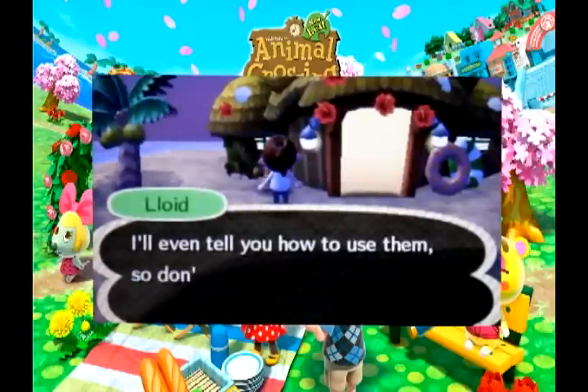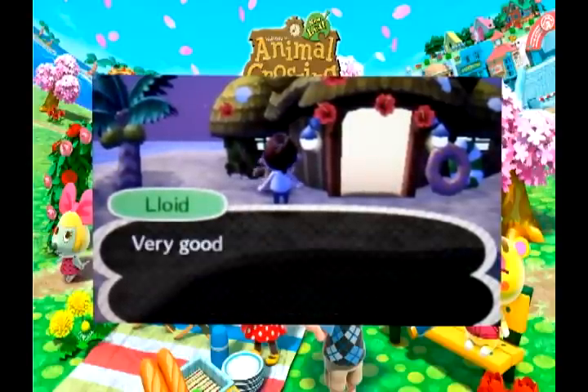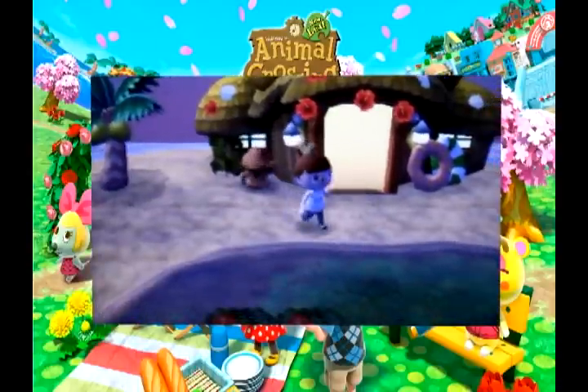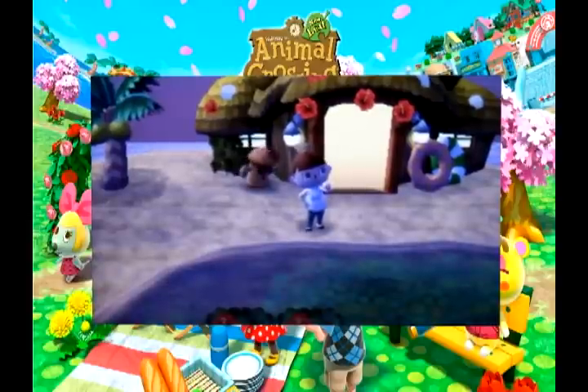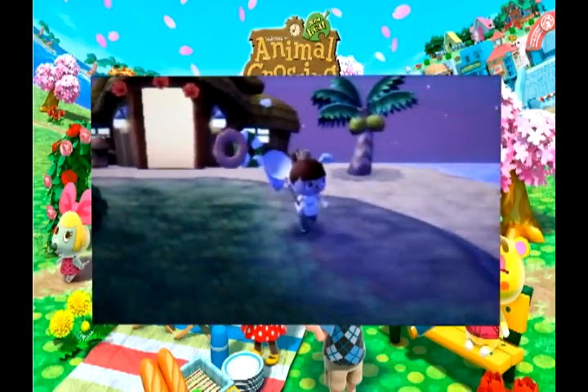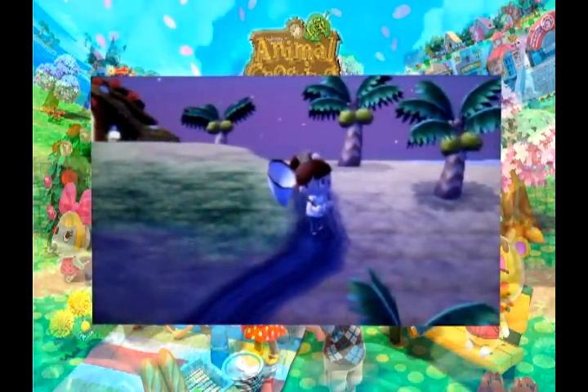Head outside and speak to Lloyd the Gyroid to borrow some tools. You'll only need the fishing rod and the bug net, unless this is your first time on the island, in which case borrow the axe and chop down any non-palm trees. Now you're ready to get started. I find going around in a clockwise motion gives you more of a chance to see if a bug's nearby. Slowly start checking around all the trees and catching any bugs on the palm trees — they're all worth a lot.